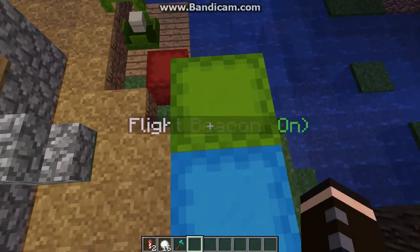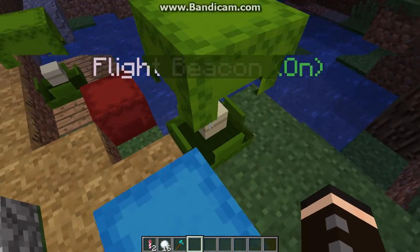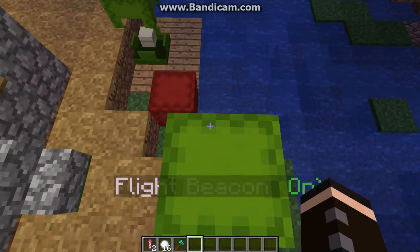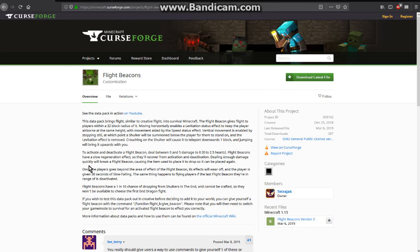You can actually bring the shulker boxes with you, though I don't know exactly how you do that. Crouching on the shulker will cause it to teleport downwards one block, and jumping will bring it upwards with you. I'm not sure how to go about doing that, but at least it's a thing.